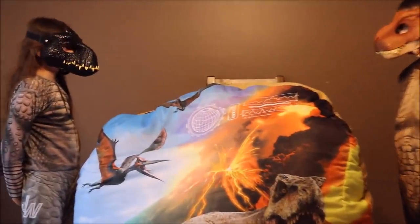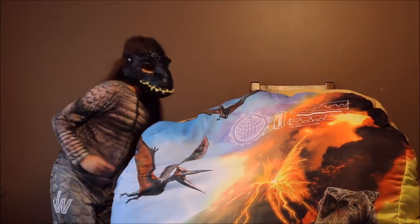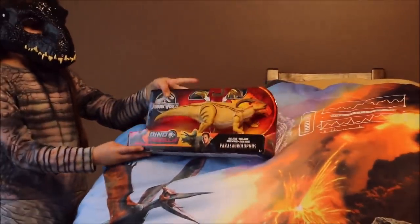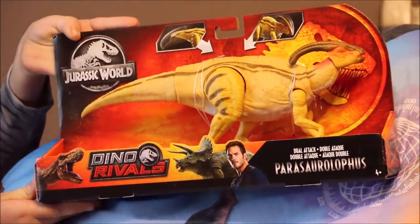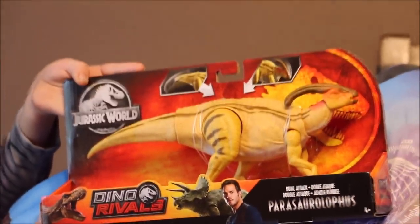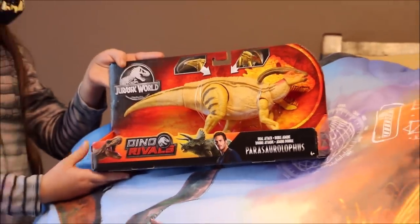Okay, Indiraptor, what is our next toy in the giant egg? What can it be? Whoa, check it out. It's the Dino Rival Dual Attack Parasaur Office. Whoa, that is awesome. What do you think, Indiraptor?